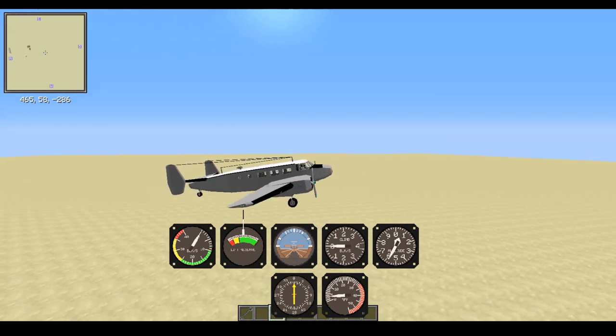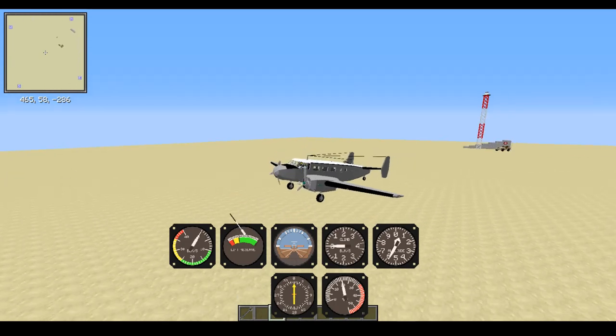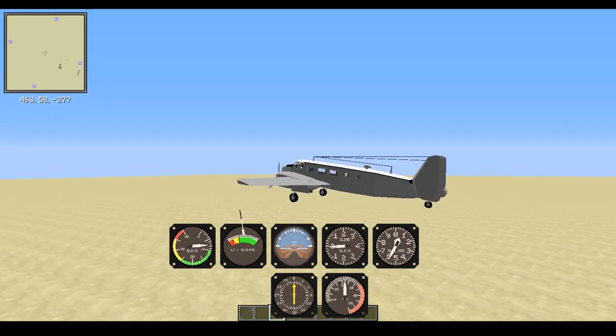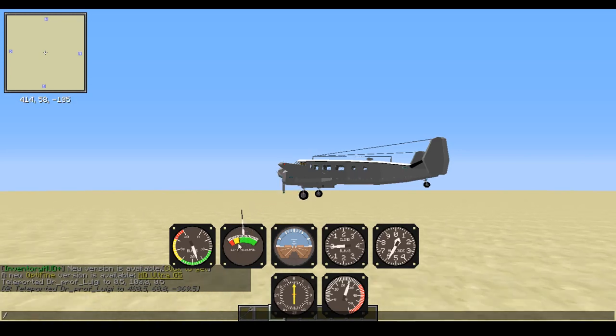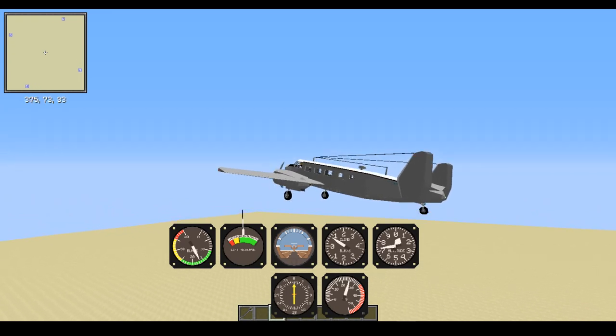Now we're getting ready to take off, so we'll go ahead and rev up our engines. Now our engines are all revved up and we're ready to take off. One important thing to note about flying is that to take off, you don't just pull straight back like you do in Grand Theft Auto. You have to build up speed before you try to take off. So we'll go ahead and disable our brake. As you see, we start to level out as we gain some lift - our lift reserve is in the green, so we can start taking off. We pull back a bit and we're airborne.